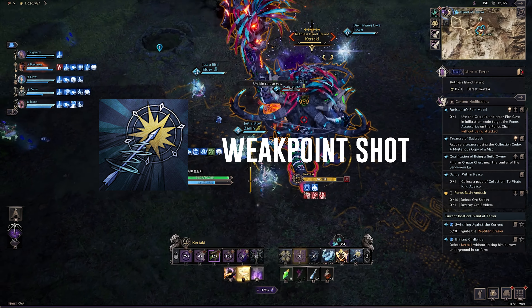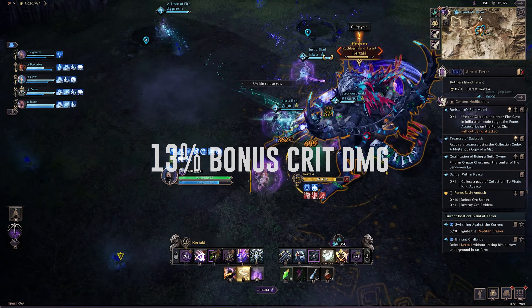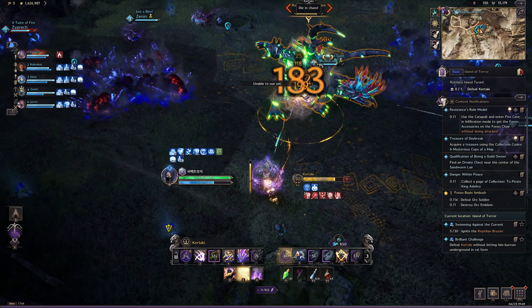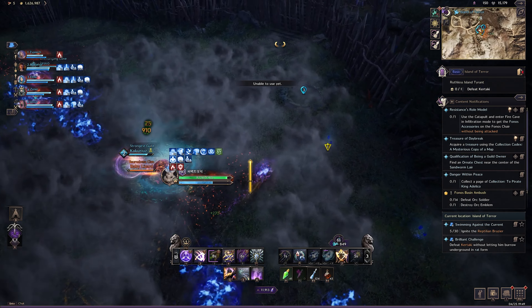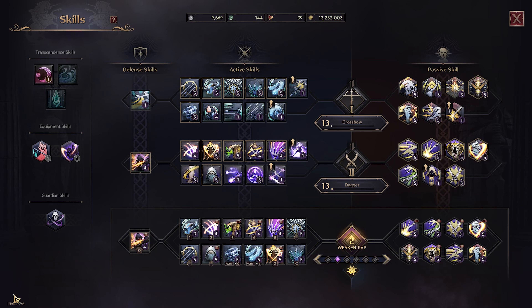Last but not least, Weak Point Shot. Attacking a target that's using a fury attack has an 80% chance to apply a weaken that increases you and your party members' critical damage against the target by 30% for 6 seconds at epic 1, and 21% at epic 5. This ability is mainly used in PvE. Alright guys, we've finished the active skills — now we're at the passive skills.